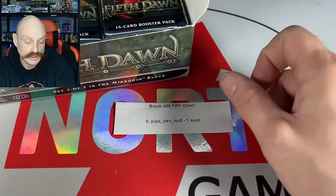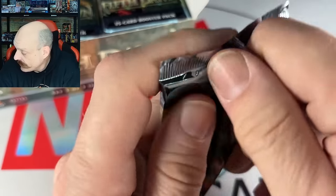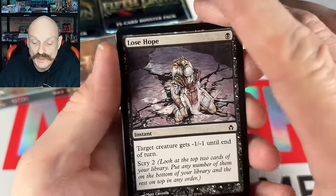One spot. So one foil so far, not bad — and a Doubling Cube. Some good uncommon stuff. I wish I would have got a pack, but it sold out.